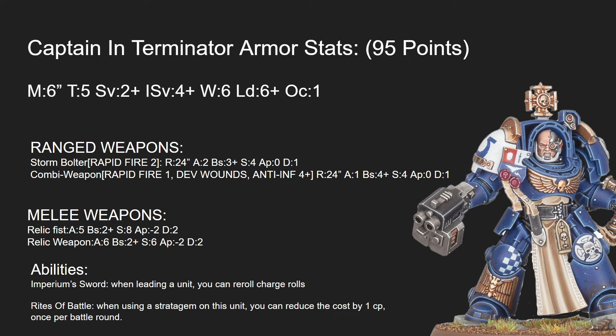Unsurprisingly, like most Space Marine Captains, he's much better in melee. He can take either a Relic Fist or a Relic Weapon. The Fist is 5 attacks that hit on 2s at Strength 8, AP 2, and Damage 2. Or he can take a Relic Weapon — Power Sword, Power Axe, whatever you want — that has 6 attacks, Ballistic Skill 2+, Strength 6, AP 2, and Damage 2. These weapons are fairly well balanced, but the Relic Fist is probably better for general purpose. It's nice medium strength, good AP, and Damage 2 is always a plus.